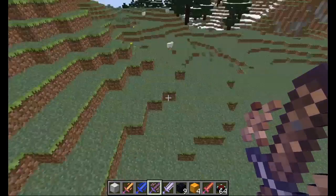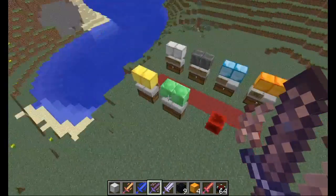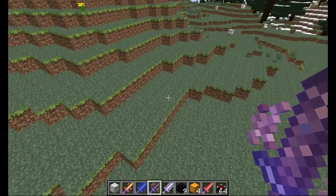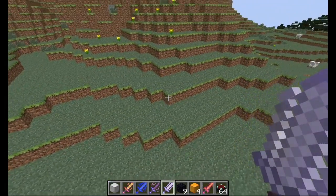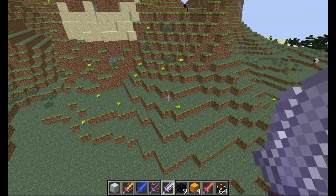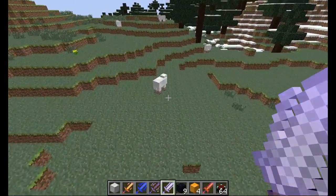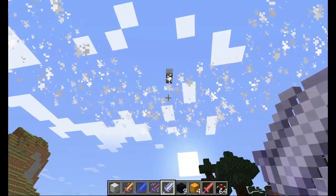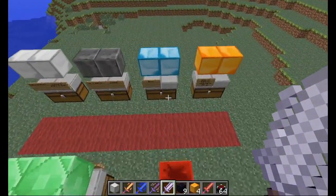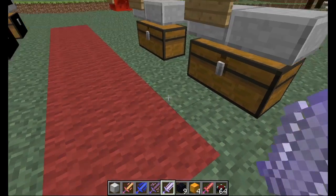The earth sword gives you resistance and when right clicked it shoots an expanding wave of explosions. Once it touches an enemy it creates an actual explosion which damages them at their location. The wind sword gives you no fall damage whatsoever, creates an expanding cloud, and launches enemies into the air. Enemies also take fall damage from being launched, which makes it quite effective and a lot of fun.